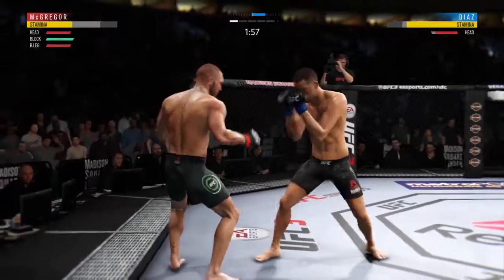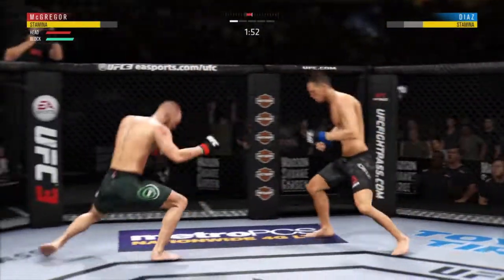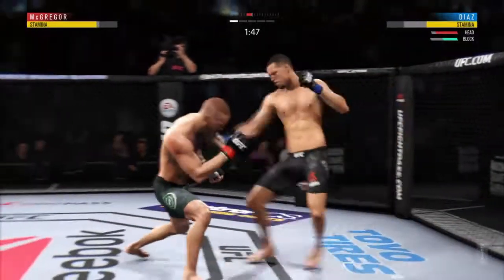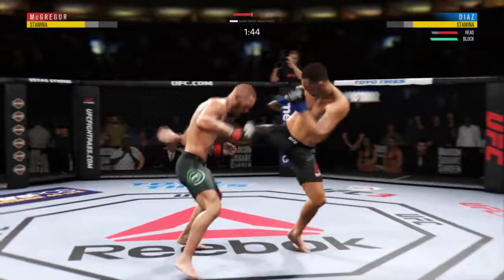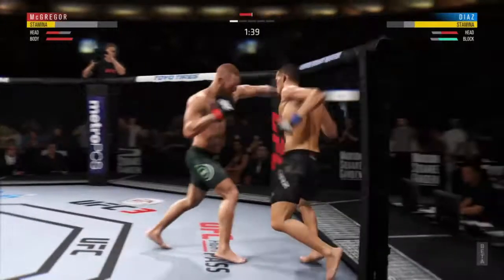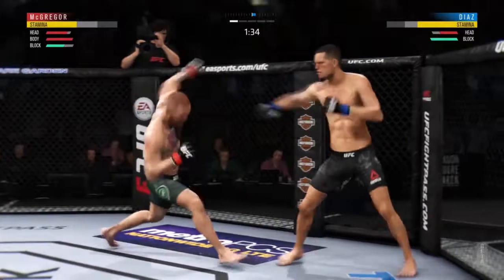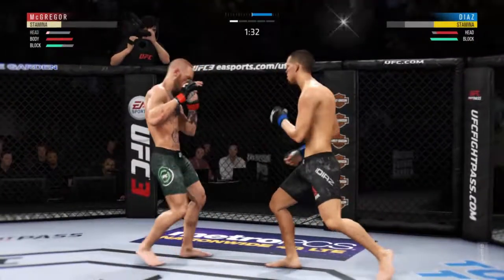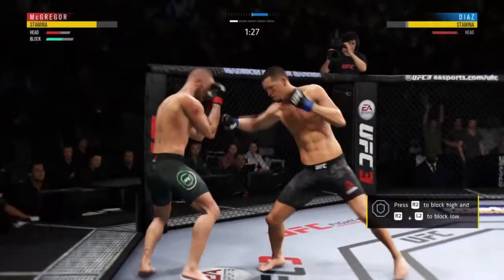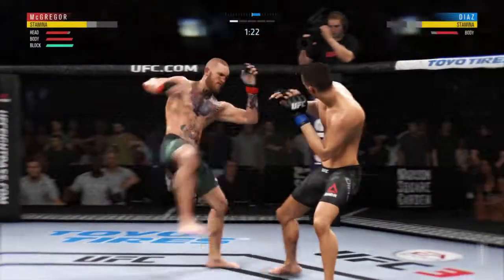Under two minutes now to go in round one. He's able to slip the left there. Tagged him. Trying to establish that jab. Diaz gets tagged again — another flush punch to the head. Jabs in bunches here, splits the guard there, continuing to keep his opponent at distance. He's gotten hurt here.